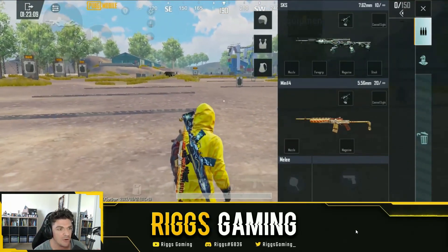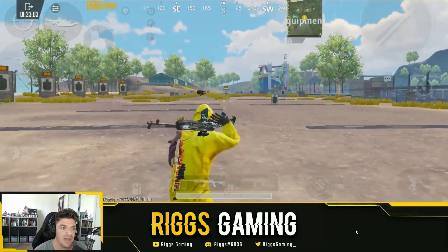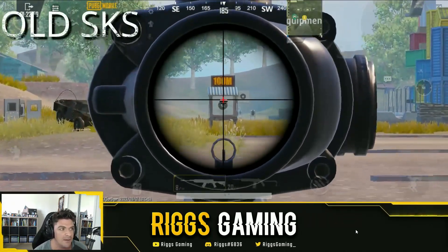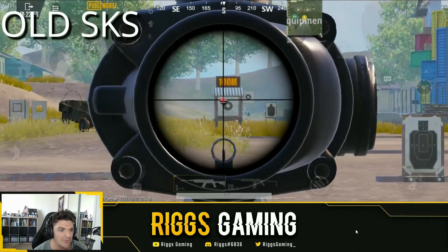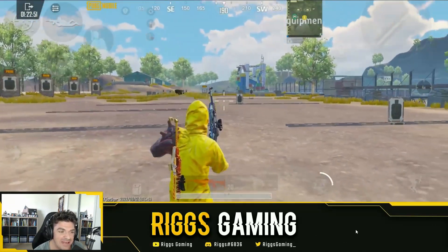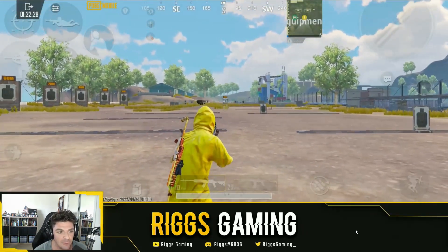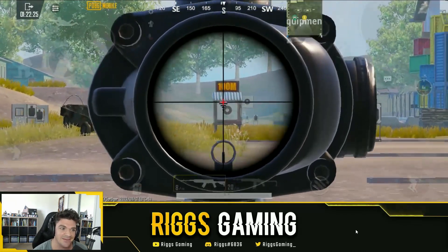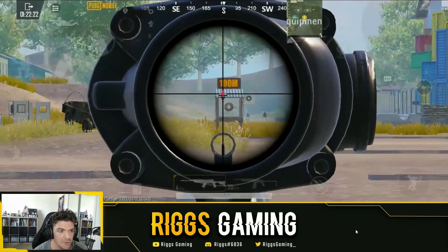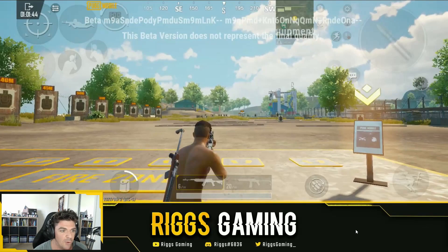Pay close attention to the recoil on the old SKS. This is the SKS that we know — a lot of bounce, you can see it's popping way up there. To keep it in the center you really have to focus. I am using gyro, which makes the recoil a little easier to control, but even so, with no attachments there's a huge bounce to this weapon.